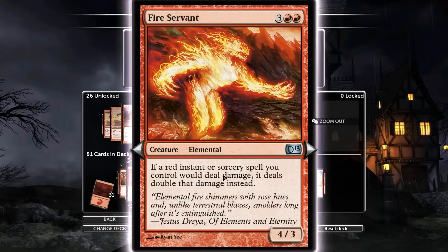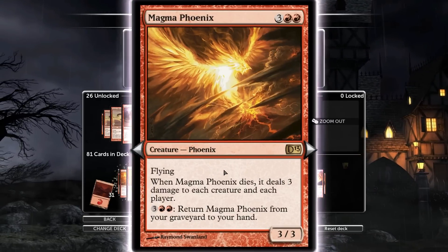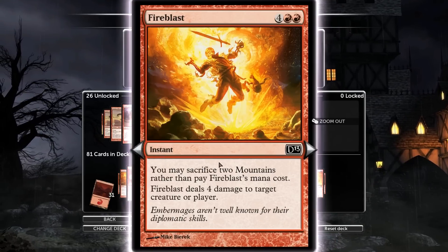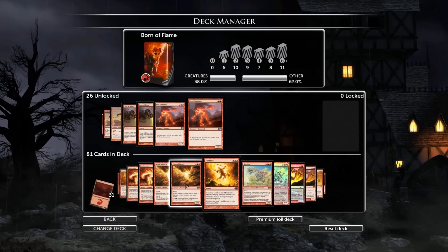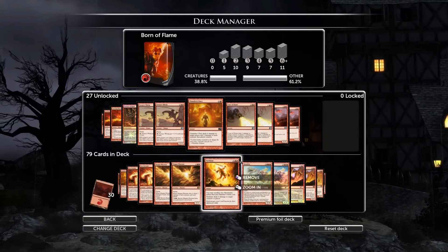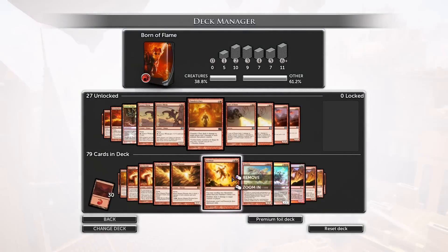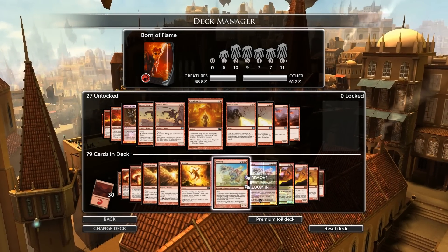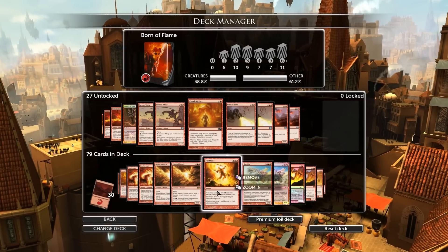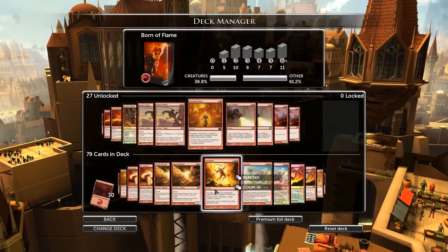Fire Servant — if a red instant or sorcery spell you control would deal damage, it deals double that damage instead. That's not a bad thing. Magma Phoenix — when it dies, it deals 3 damage to each creature and each player. I love Magma Phoenix; it's a board wipe and it can kill really big annoying flyers. Fire Blast — sacrifice 2 mountains rather than pay its mana cost, deals 4 damage to target creature or player. It's good to just accept the loss of lands late game or even early game. Your highest mana cost is 6. It might not stay in, but it's one of those cards where you're tapped out and can still do 4 damage.